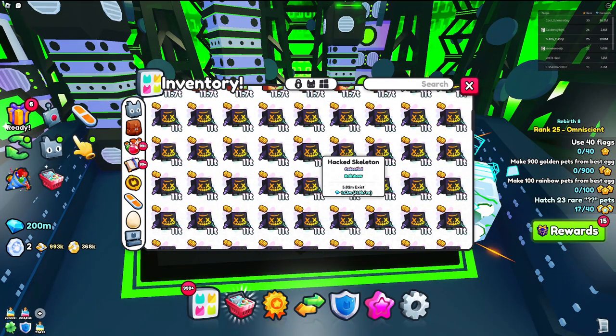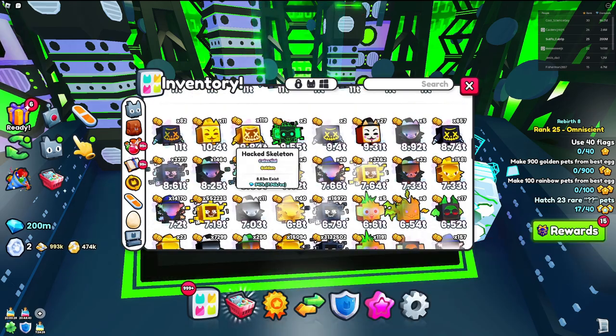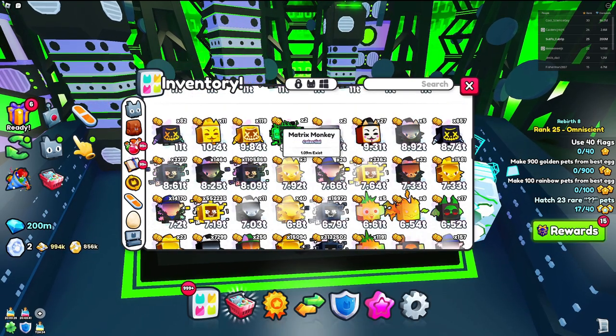These areas can be difficult to grind, so the third tip is to get the best stat pets you can unlock. This can be from either hatching eggs or the recommended way, which is going to the plaza and buying them for really cheap.